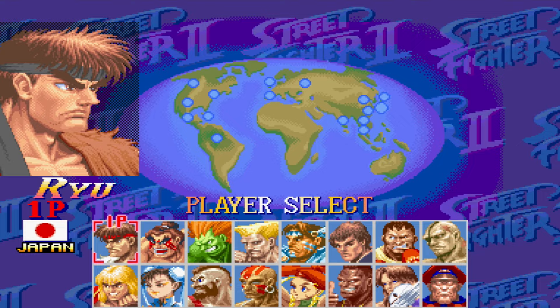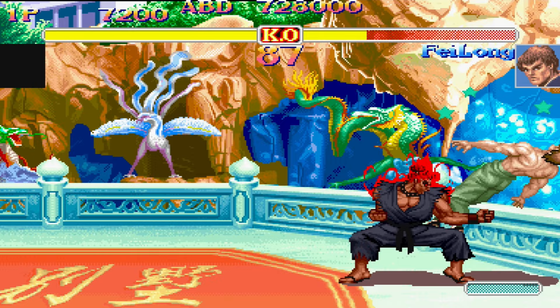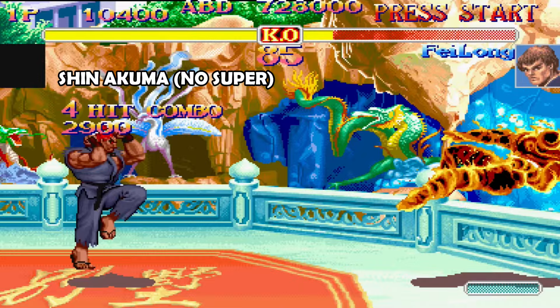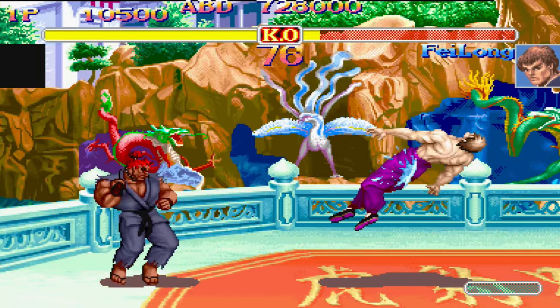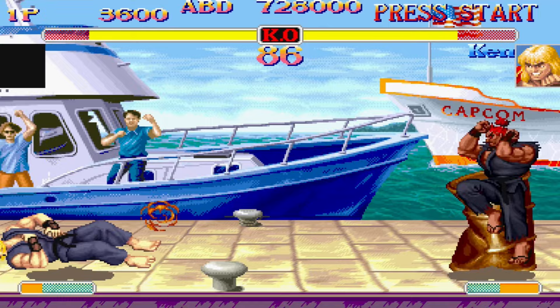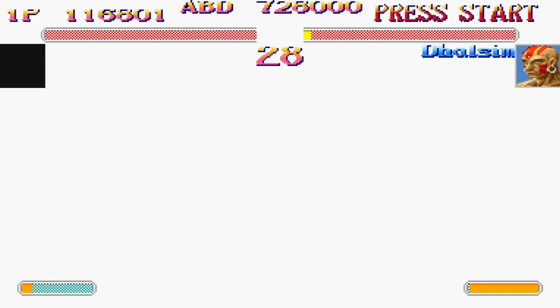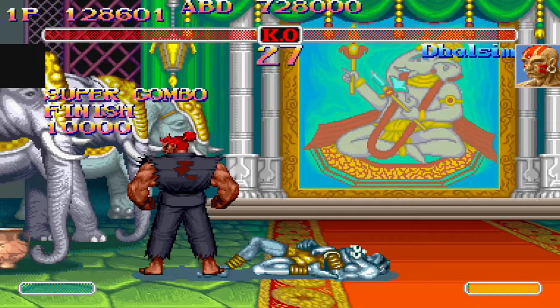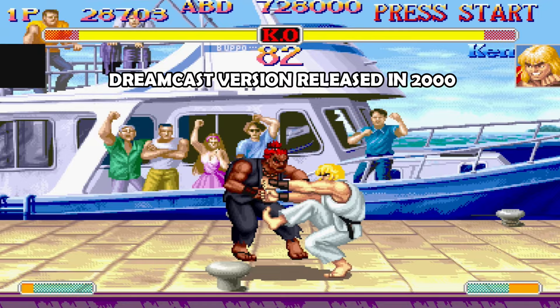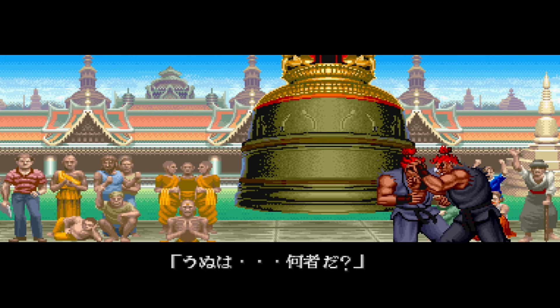We all know about the code to unlock Akuma — the one with no super meter who only has one air fireball. That's the version everyone knows about in Super Turbo. But this Dreamcast game has two other versions of Akuma. There is a way to unlock the boss version of Shin Akuma with two air fireballs, but he still has no super meter, though I'm not sure if any frame data is different between them. The last secret is one more version of Shin Akuma with a super meter. Many sources online call this Ten Akuma — it's basically Shin Akuma but with a super meter to use the Shun Goku Satsu, or Raging Demon. All three versions of Akuma on Dreamcast, when set to Japanese, will get the same Japanese ending.